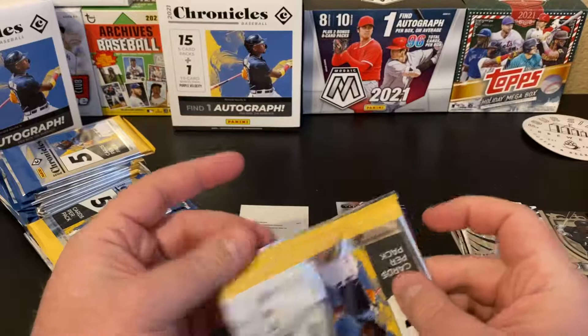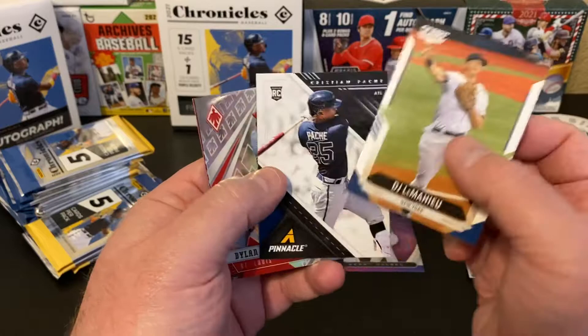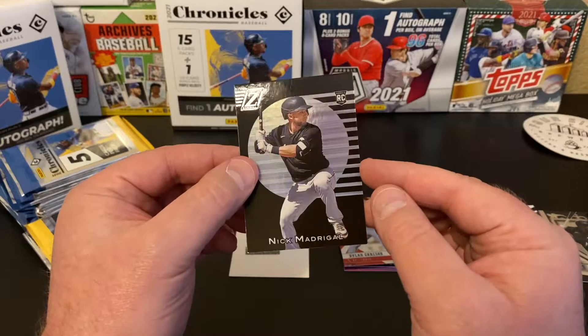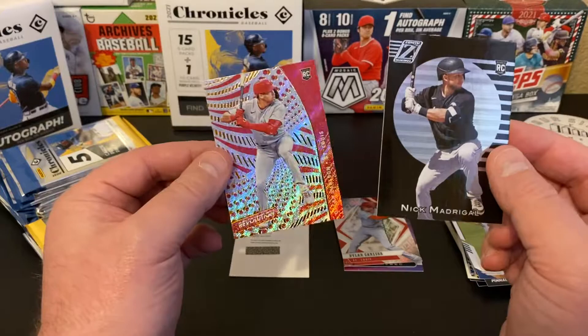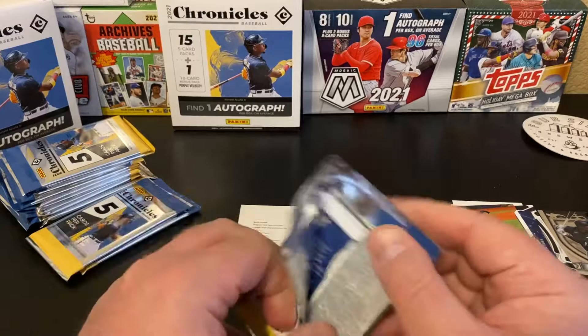As always, we're looking for Cubs cards or Anthony Rizzo since he is my PC player. DJ LeMahieu, Christian Pache Pinnacle, Dylan Carlson Phoenix — that's a nice rookie card — Nick Madrigal Rookie Zenith — that's a nice one too, he's now a Cub — and Dylan Carlson Revolution. A couple nice rookies there: one for the Cardinals fans and one for the PC, because even though he's in the White Sox jersey there, he is now a Cub.